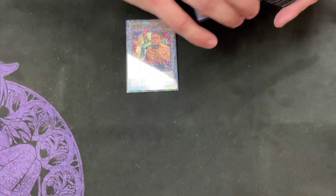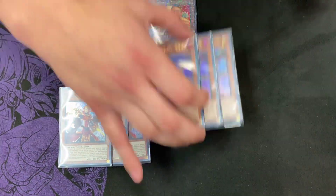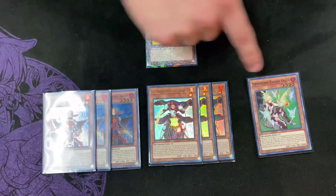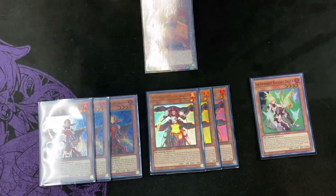So for the monsters, we have a 45-card count deck. For the Infernoble cards, we have three Oliver, three Roland, and then the Rogear. For me, this was the perfect standard. You only really need one of this because it's searchable through six different ways, and it was quite lovely.